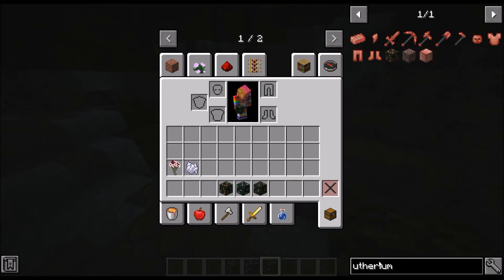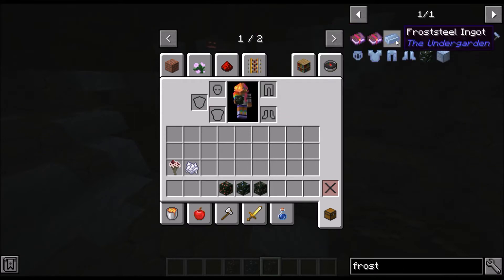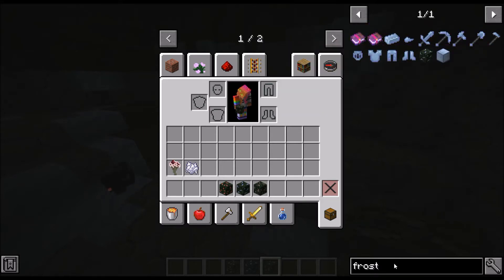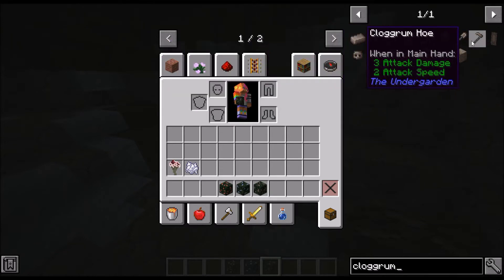These are all of the tools, armor, and blocks that you can make with Utherium. This is everything that can be created with Frost Steel Ore, or Frost Steel Ingots. And these are all of the things that you can create with the Claggrim Ore.